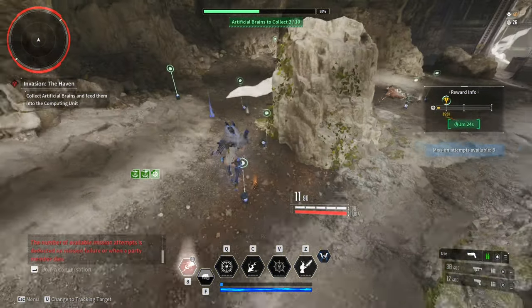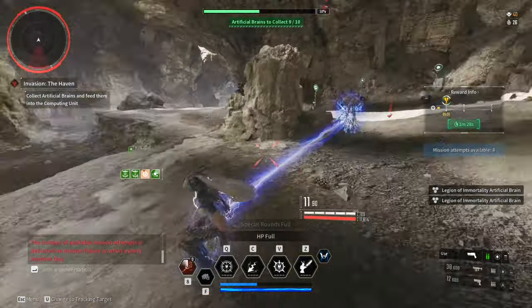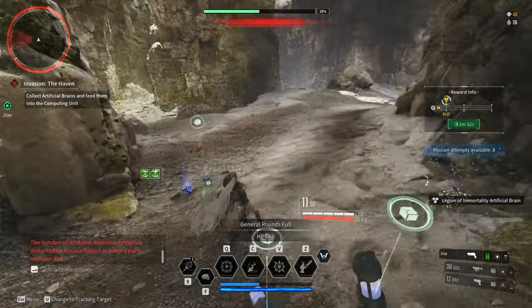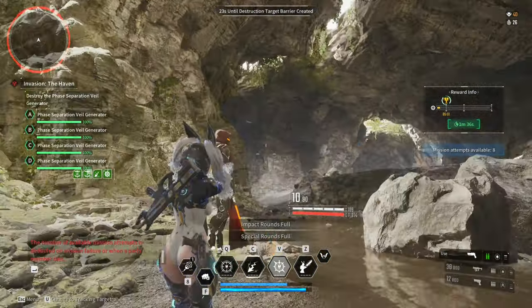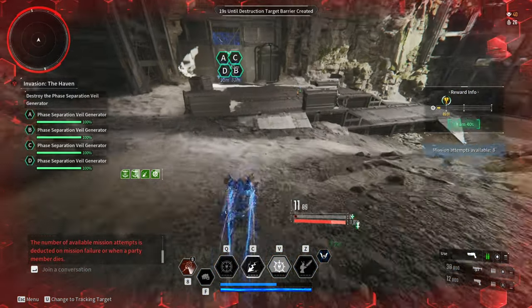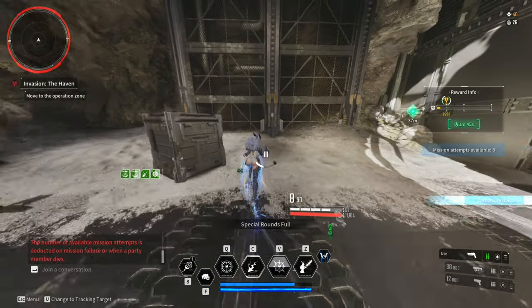With that out of the way, let's proceed to the build. For the first build, let's start with the build for invasion missions and special operations. This build can solo and clear these two types of missions easily in hard mode difficulty. I will always prioritize HP and defense first since I really like tanky descendants, and then balance the damage and utility.